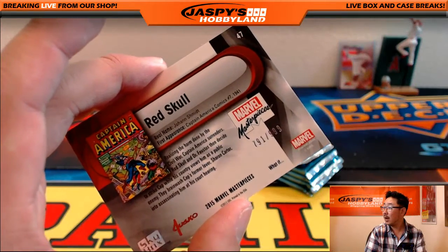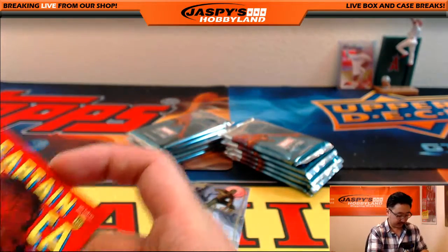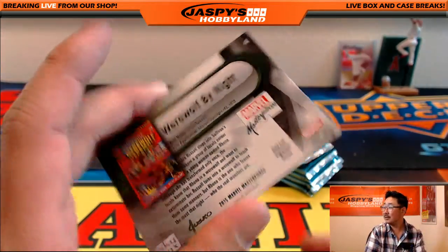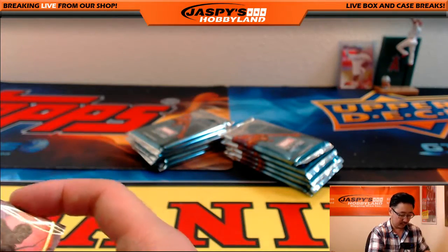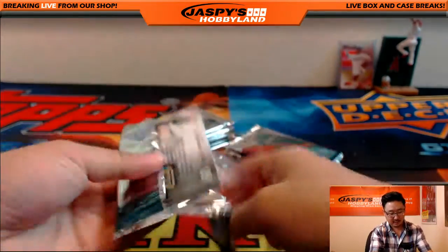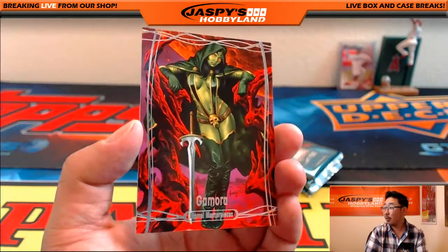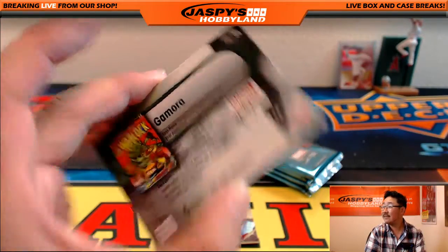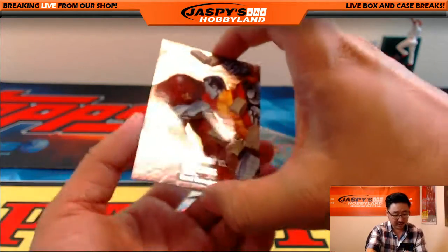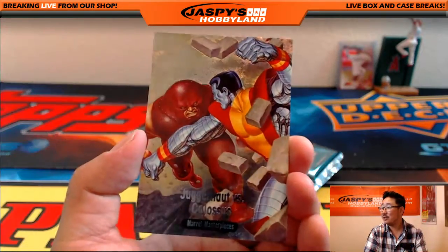Red Skull, 791 out of 999. And Werewolf by Night. There's Gamora again, 1976 out of 1999. And I love these Battle Spectra cards — there's the Juggernaut versus Colossus. Nice Battle Spectra.